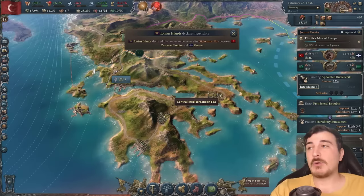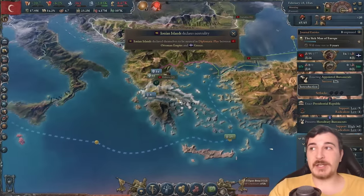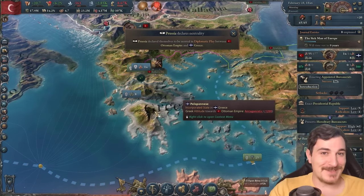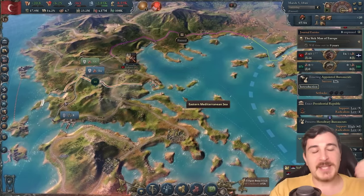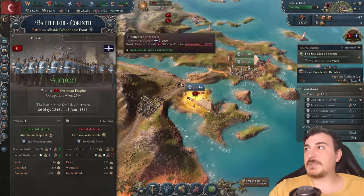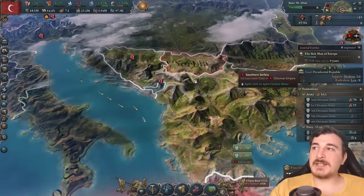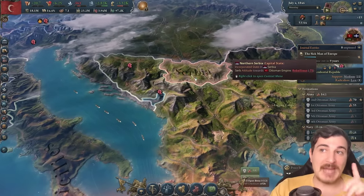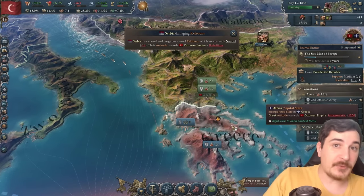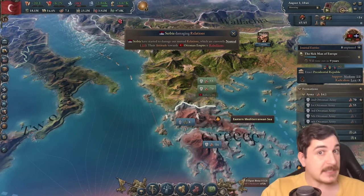We're also in the process of taking back the rogue Greek state here, so we have a lot nicer borders in the Balkans. End of the day, this is what the game is about — it's about getting the best borders you can possibly get. Of course, it's a very swift war since the Greeks didn't get support from anybody else. Surprisingly, Serbia is getting a lot more support from the West than the Greeks are — let that sink in, Greek people.